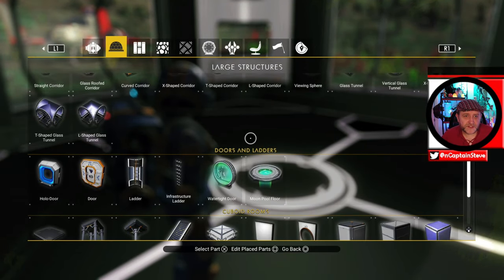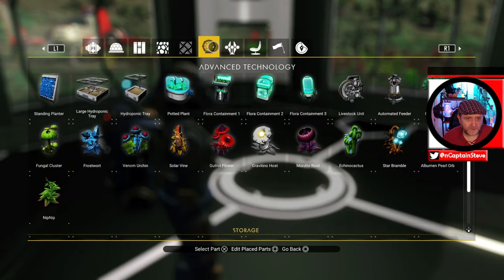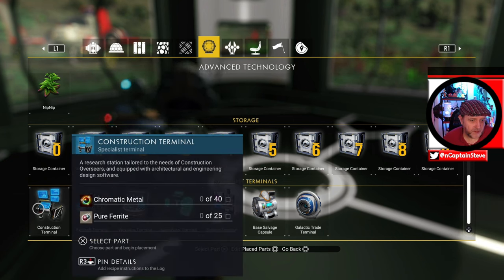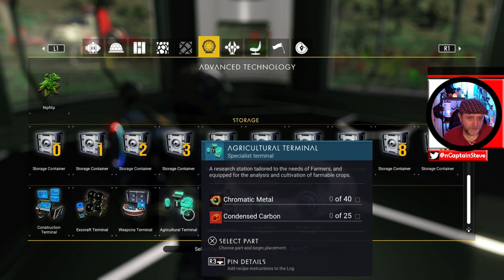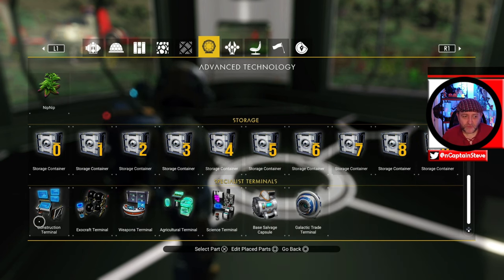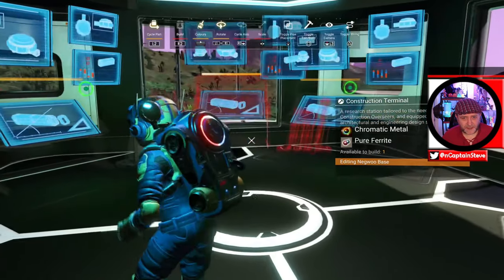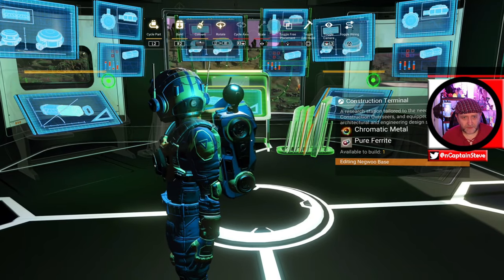So this is a little prefab room and it's even put some glass windows in — I don't remember it doing that before. What you want to do is go into this menu and scroll down and you should find these tech desks. You've got the overseer's terminal, exocraft terminal, weapons terminal, agricultural terminal, and science terminal. Try and make a room for each of these different sorts of labs, if you like. You can see it's got auto snap points.